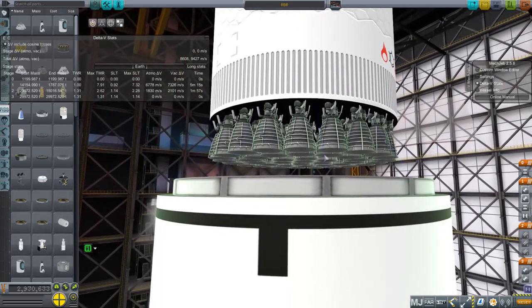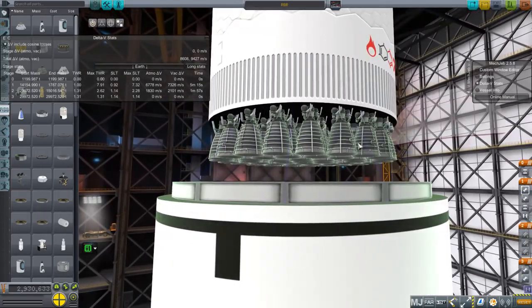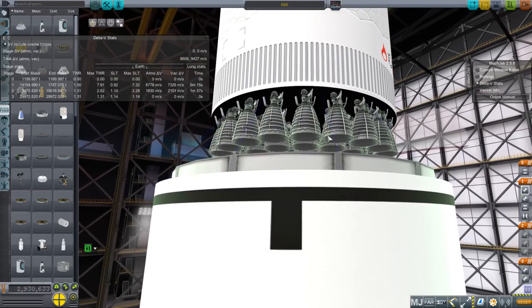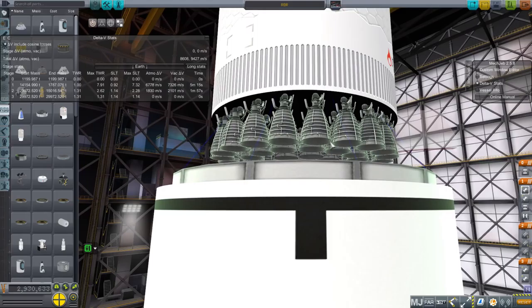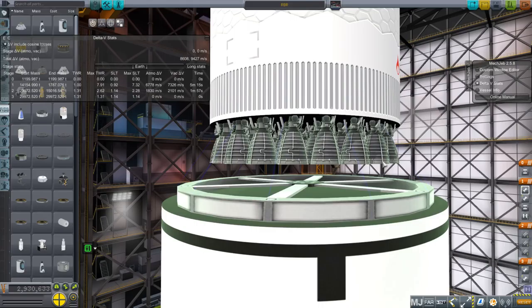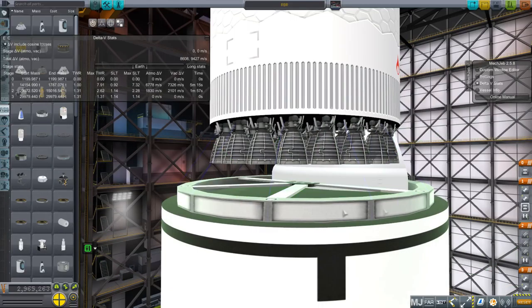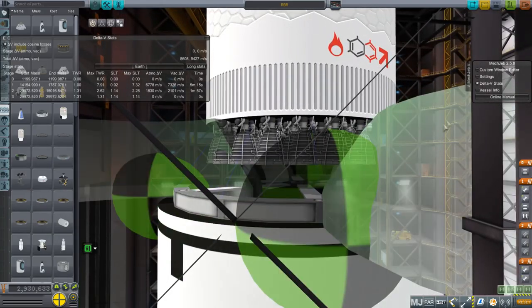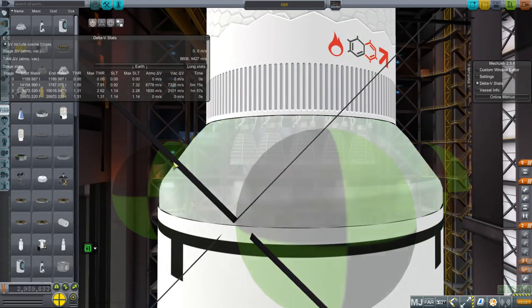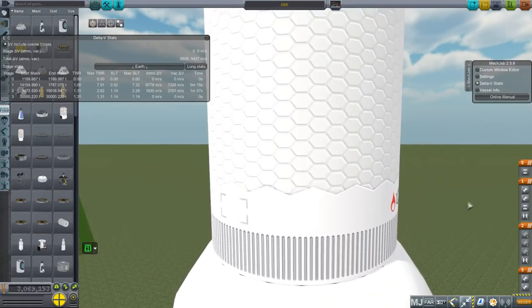These engines have Raptor sea-level configurations on them — this is the original Raptor from Elon Musk's original ITS presentation. This is the original Raptor stage: 42 Raptor sea-level engines on the first stage of an ITS. The upper stage of this rocket is an ITS first stage from the original presentation that's been extended — it's a little bit bigger. It lasts 5 minutes and 15 seconds. It's a very simple rocket.